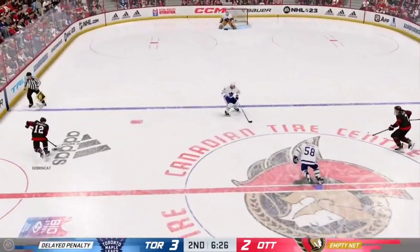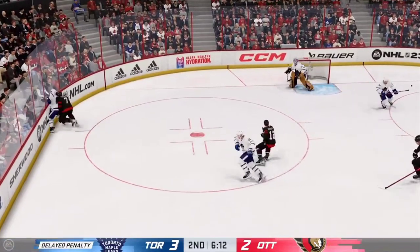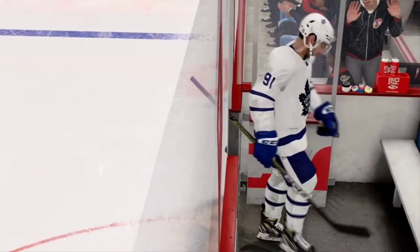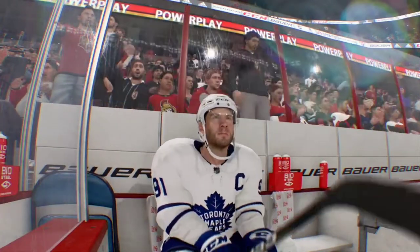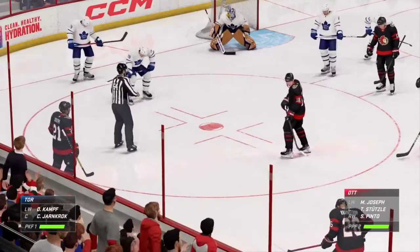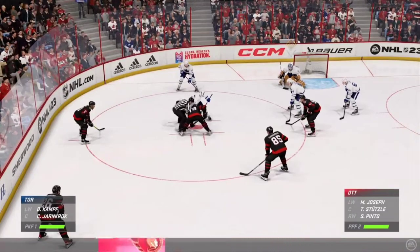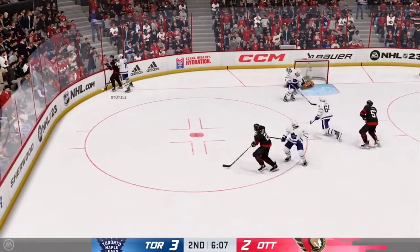The ref didn't like that whack — here comes the judgment from the official. Penalty killers better be sharp here — you're protecting a one-goal lead and now you're short-handed. This power play is ranked top ten in the league and when they get that space and time they can have some high-danger chances. Let's see what happens here on the first one of the night. Stopped by the goaltender — getting a piece of that one.